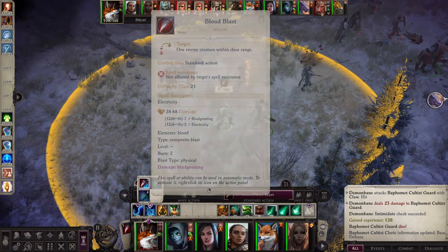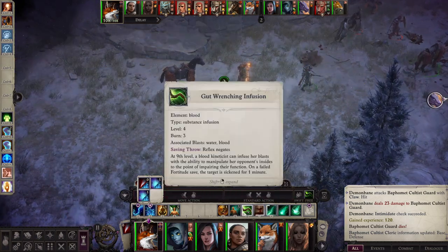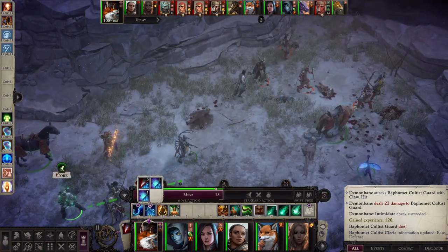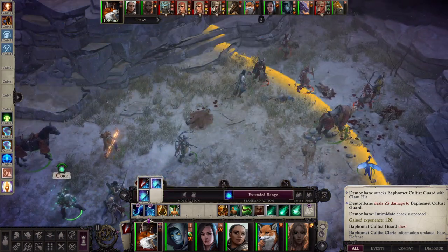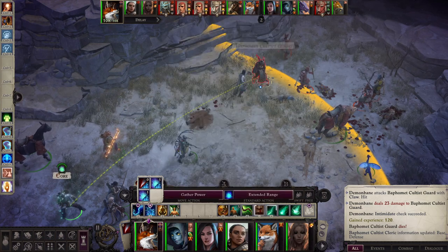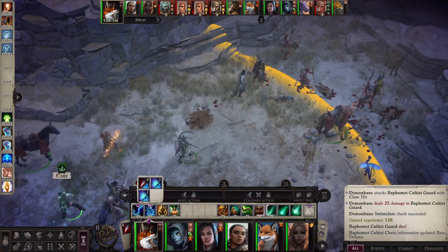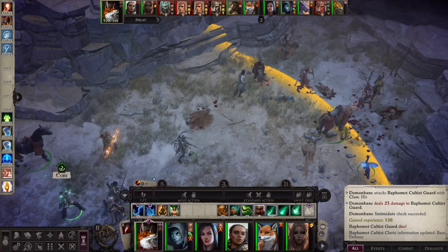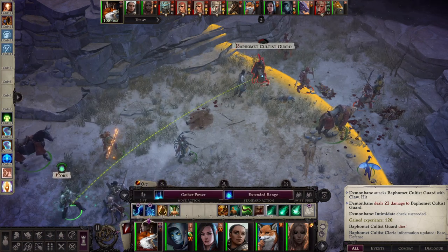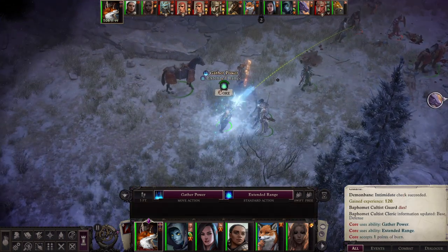Mitigating your chance to miss is everything. That's why a lot of people like to use the energy blasts, because energy blasts — unlike the physical blasts — will target touch AC, which is typically much lower than regular AC. AC is armor class, the number you have to clear in order to actually hit something. Touch AC is much lower because the attack really just has to touch the target — it doesn't have to get past their armor.